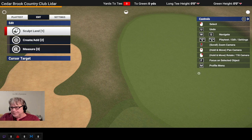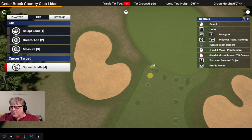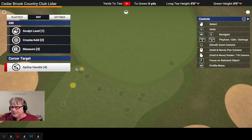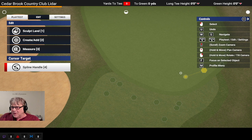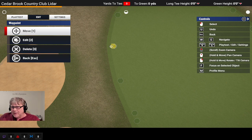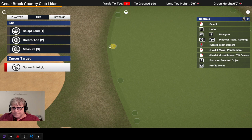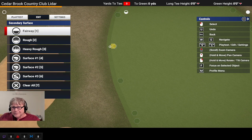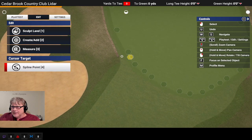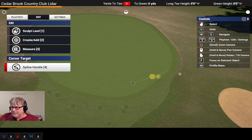What ends up happening is I come in here to clean up the transitions from the LIDAR data — I cleaned them up and got them somewhat normal. Then what I normally do is choose a spline point on the green, go to Edit, then toggle second surface. I choose fairway, and see how it cleaned up the transition — it brought it back in, looks beautiful, smoothed out.